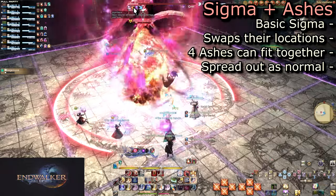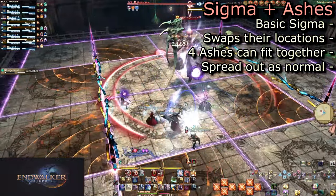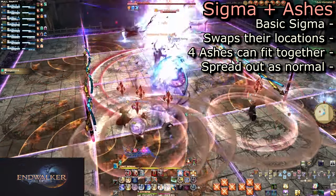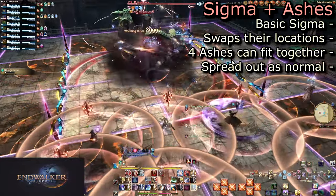For Polyominoid Sigma with Dark Ashes, you can fit four players into a single safe square so long as all neighboring squares are empty of players. There are many safe spots though, so spread out for a much safer time.